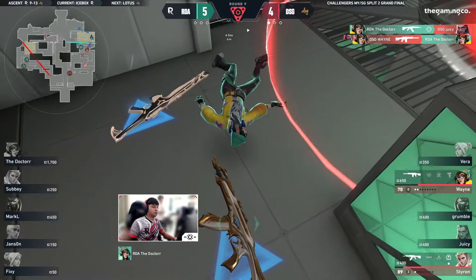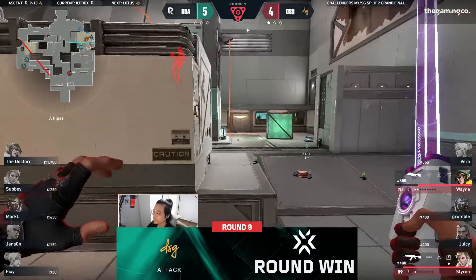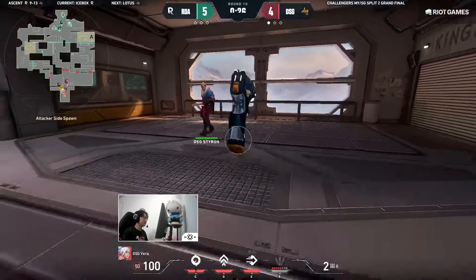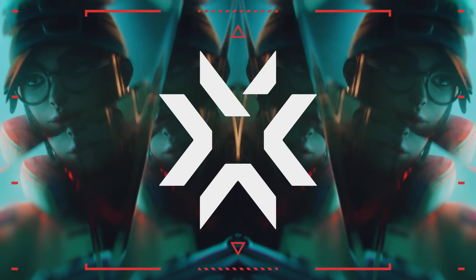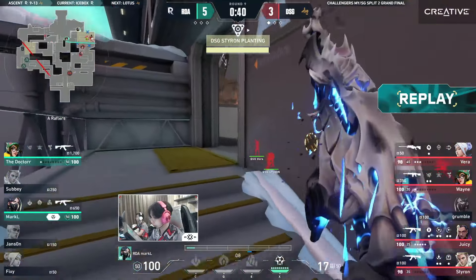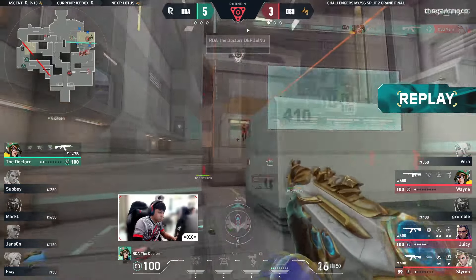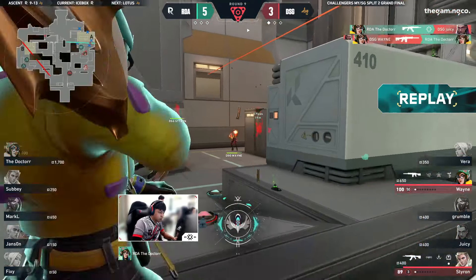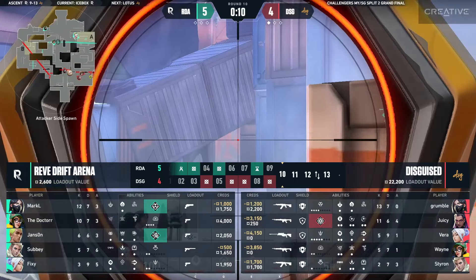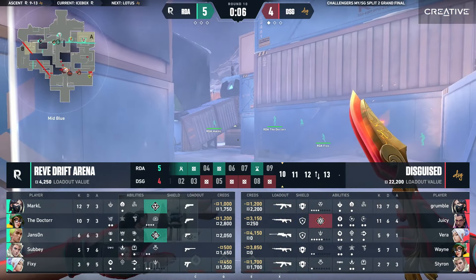Doctor looking to deny — yes he does. Retake going to be hard — many angles to clear, many places to look out for. The least he can do is play off one utility. Finds one Nano Swarm at least. He knows time won't be on his side — Leer used as well. Juicy takes space to swing out from Wayne as well — team play from DSG looking clean.